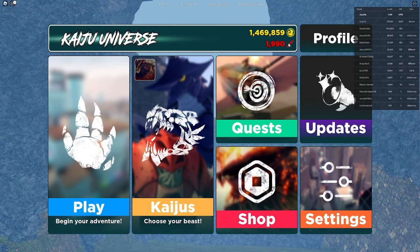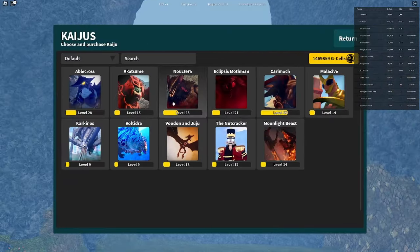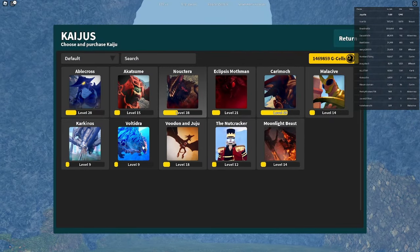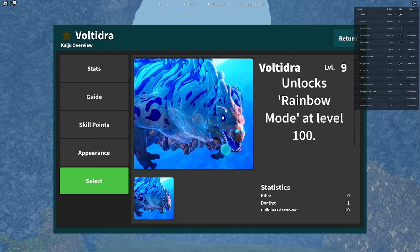Hello guys! In today's video we are playing Kaiju Universe, and there is a new kaiju that just came out a couple hours ago. It is the reskin of Titanosaurus, and that is Voltidra.